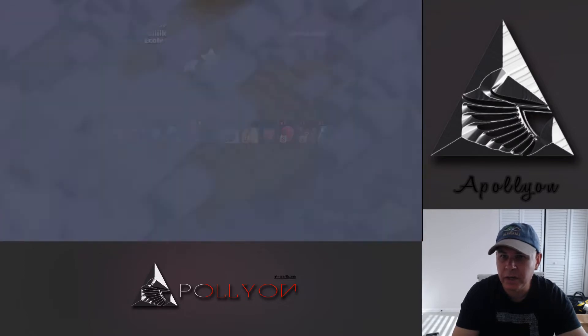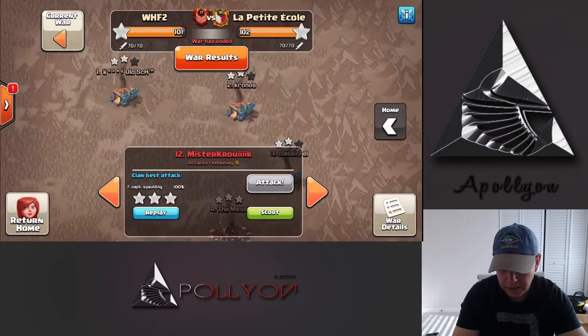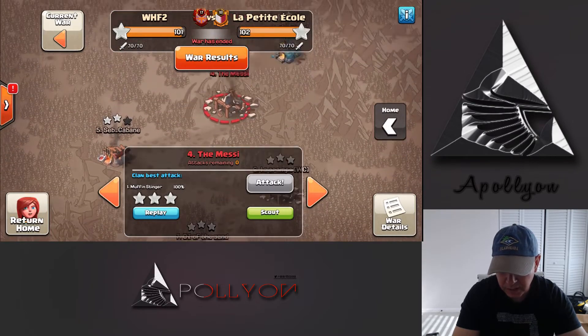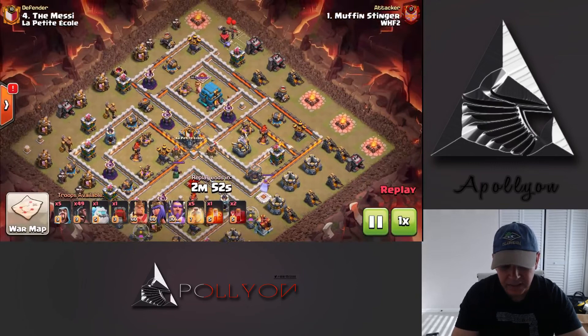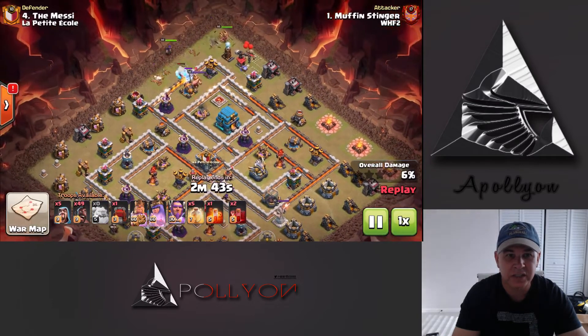Finally we're going to check out a 12v12 — and I think it was our only 12v12. It was a Mass Hog — go figure on a 12v12 — a really good base identification. That really makes a huge difference when you're planning attacks: identifying where and how much value you can get with your troops on certain areas. This particular one is to get the Town Hall taken care of.